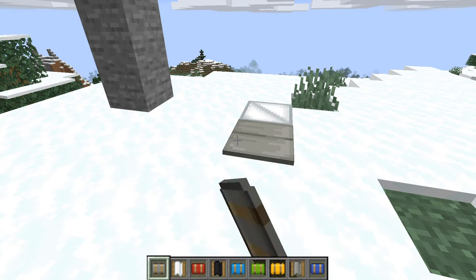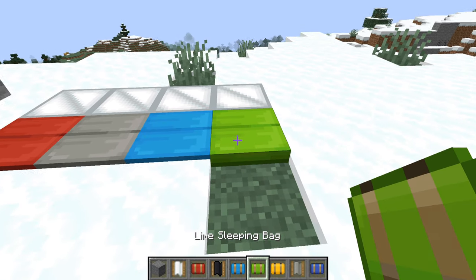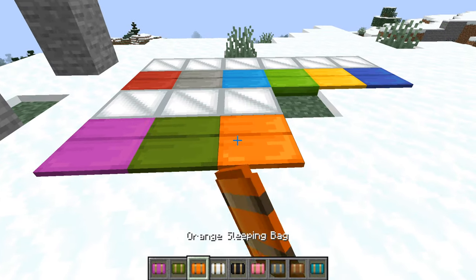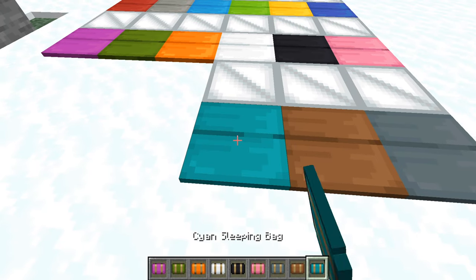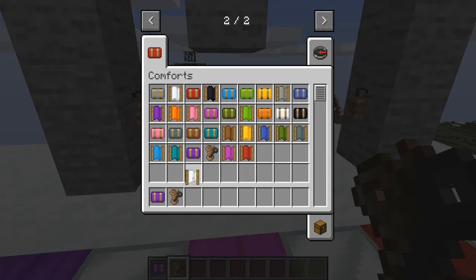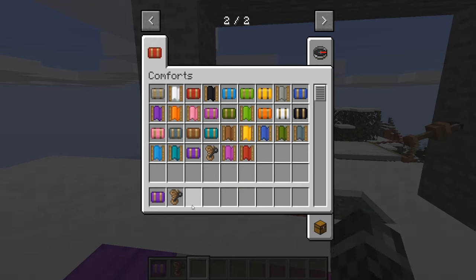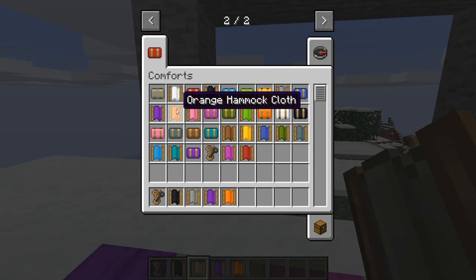Number 1: Comforts. This simple mod brings the theme of camping to Minecraft by adding new bed types to the game. These beds function just like vanilla beds, although they don't set your spawn point when you sleep in them — meaning you can use them when camping out in the wild without affecting your original home respawn point. These include sleeping bags and hammocks that you can rope to blocks or hang from trees, all coming in the 16 different colour types that normal beds offer. They're perfect to take when adventuring so you can skip the night time hours.